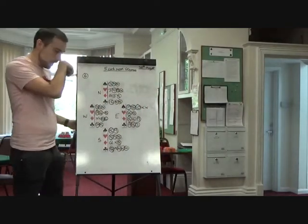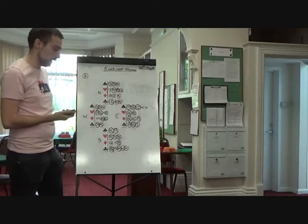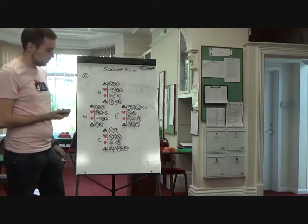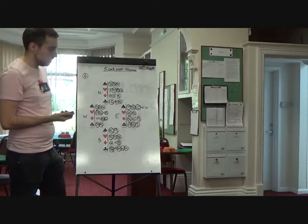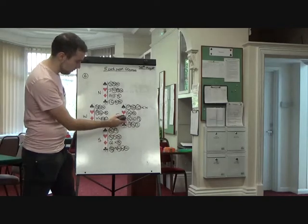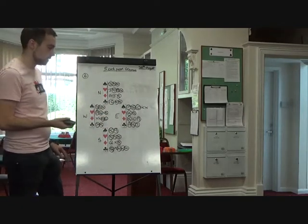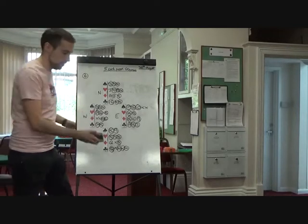Worth noting: those in three no trumps, because they haven't got a sophisticated five-card Stayman, should go off on a club lead — there just isn't enough tricks for declarer. Actually, if you get the spades right you can make it — you've got two entries to dummy to take the half finesse, and you can set your spades up. So you can make it, but there aren't as many tricks. There are ten if you do it properly. Anyway, four spades made — that's it.